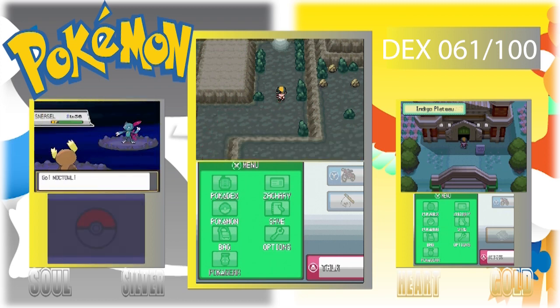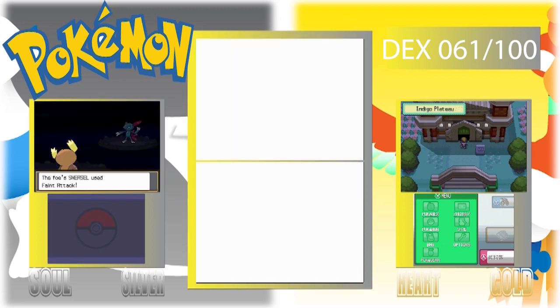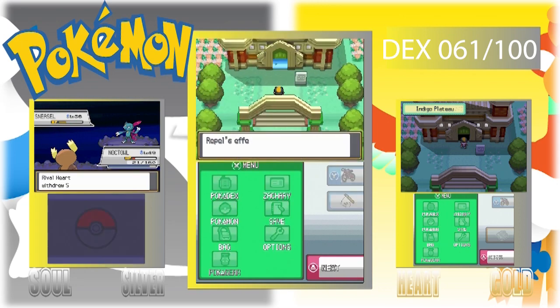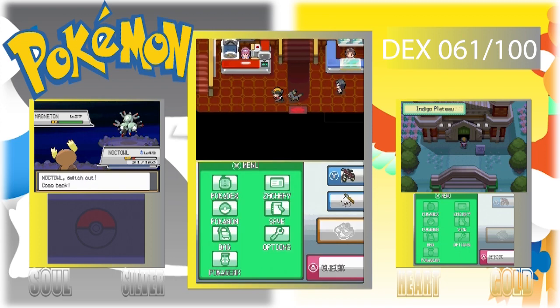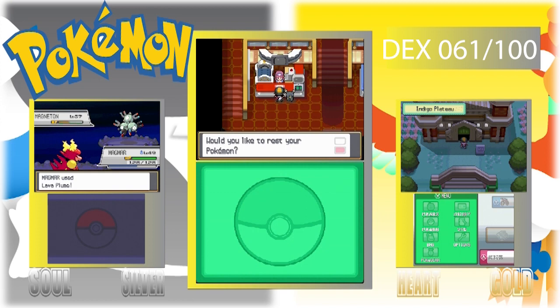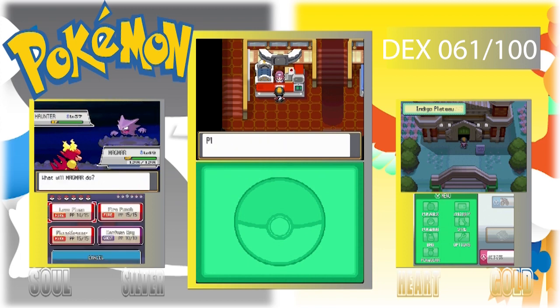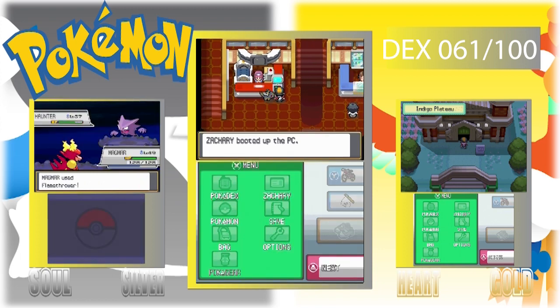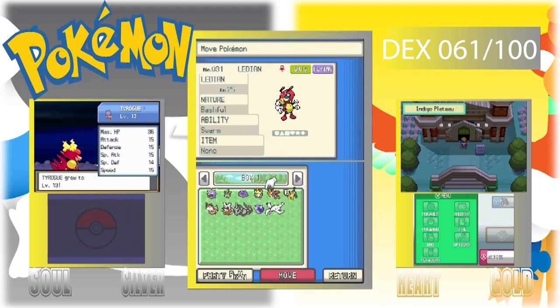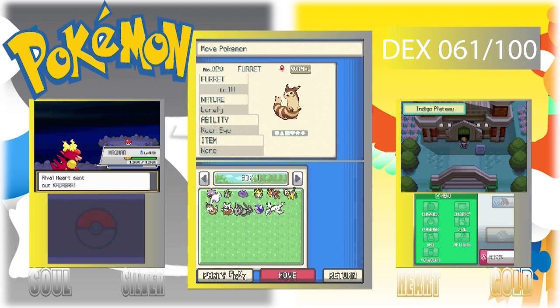We are bringing the bug/fighting type Heracross, which will be helpful against the psychic Elite Four member. Quagsire will help us against the poison type. A Hunter versus Magmar — just keep using fire attacks. We need to get our team ready for the Elite Four on Feraligatr's save now, so we need to deposit Gyarados.